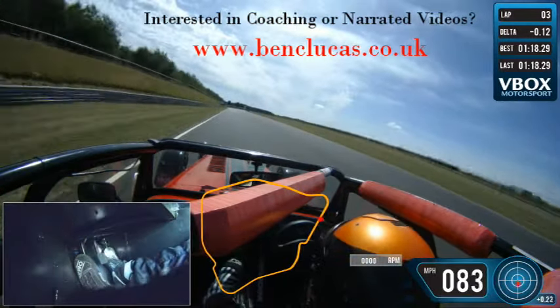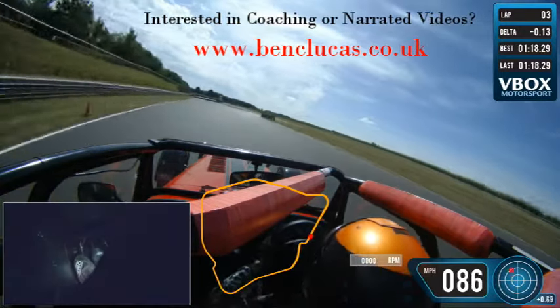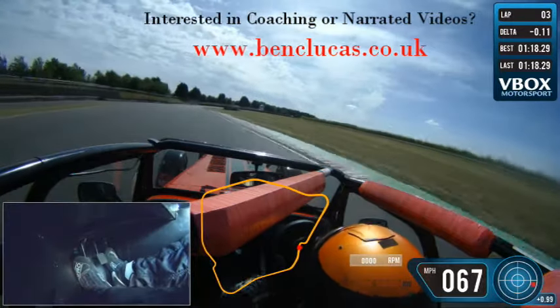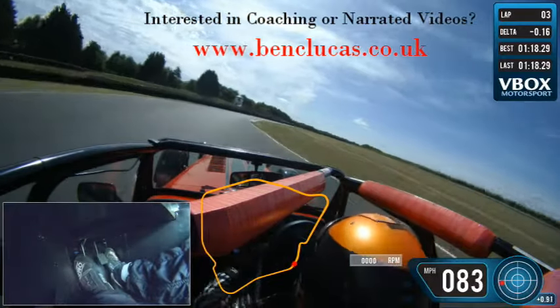The Esses is taken in third and a really good brake reference is this Marshalls post on the left. It's a long light trail brake from that point there up until between the two apexes, looking to pick up the power at that left-hand apex using all that exit kerb, and then keep bringing the car slightly to the left before Old Paddock Bend, which should be full throttle.